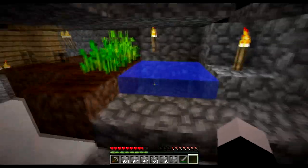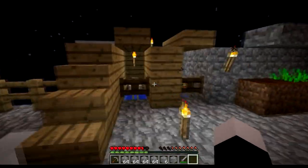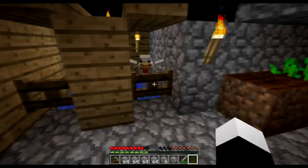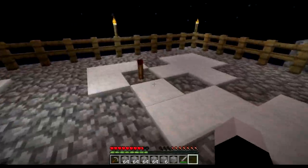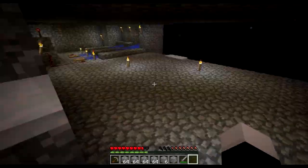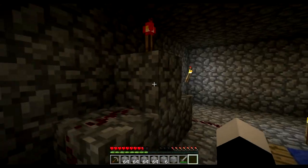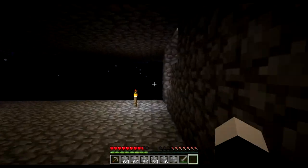So yeah, my farm, conveniently placed right next to the infinite water pool. I spawned in some chicken eggs to spawn some chickens, and some redstone to alert me when there are new eggs here — so sue me, whatever.